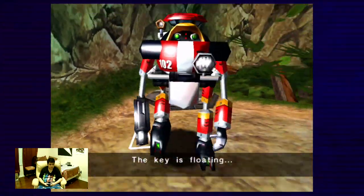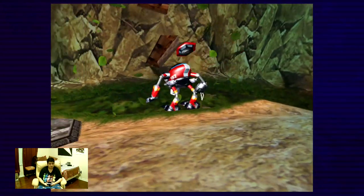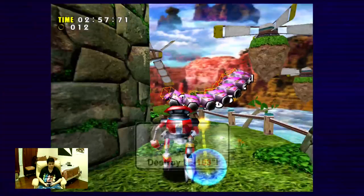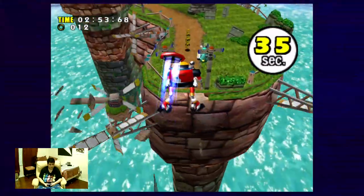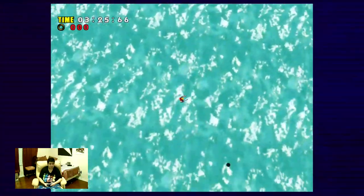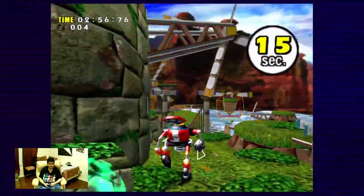Wow, I love this game. He's floating now so that we can go up to Windy Valley and face off with E-103 Delta — E-103 Delta to be exact, because he is blue. I just got hit and fell into the pit.